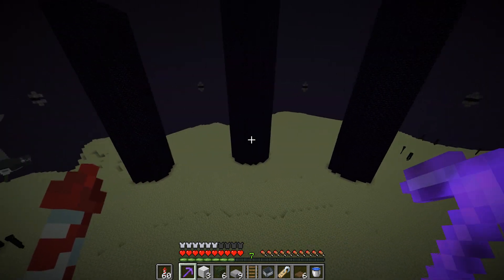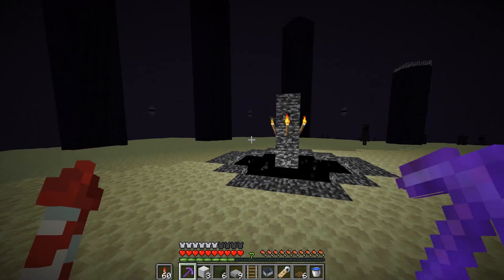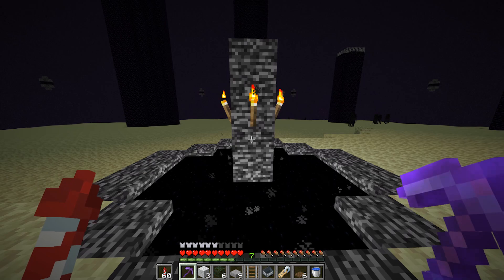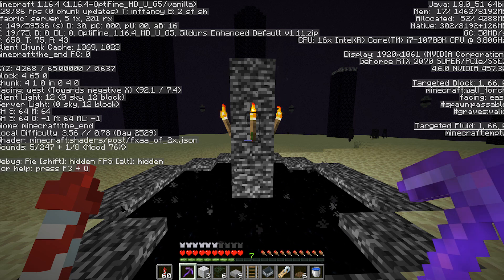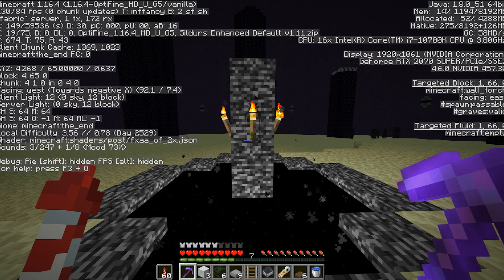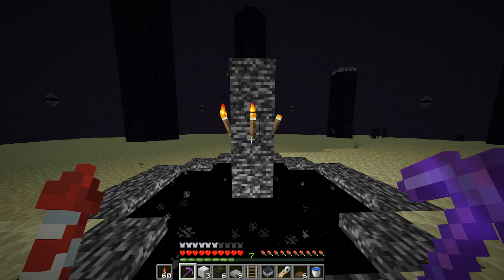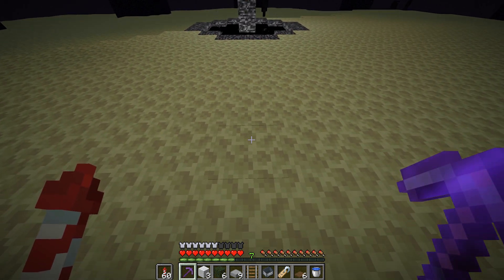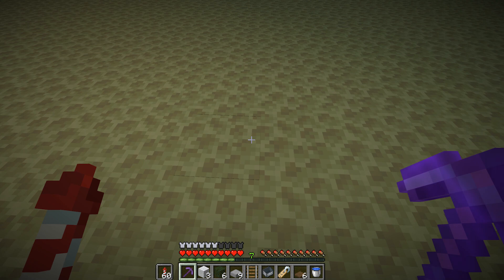What you're going to do is search for the center of this island. You can go to another End island but I really don't think that is necessary because you will already find many Endermen here. So what we're going to do is stand near the portal. If you press F3 or open up your coordinates you can see that it is already on a pretty high Y level and this is also the thickest area of the island.